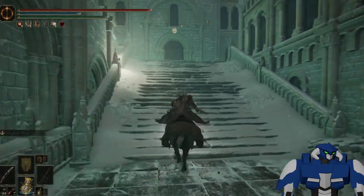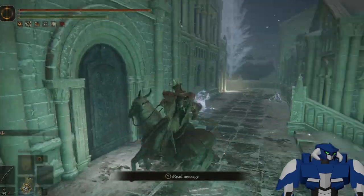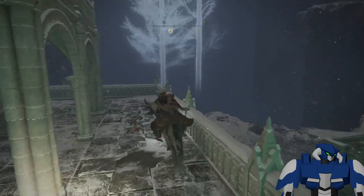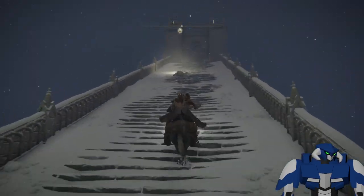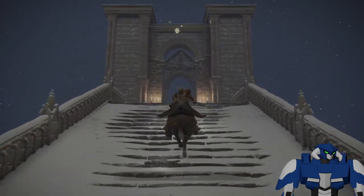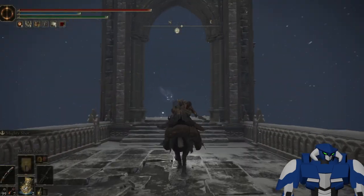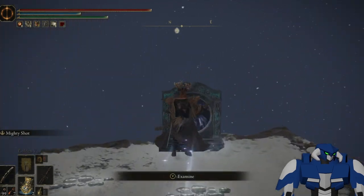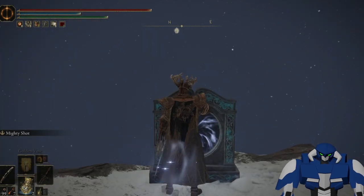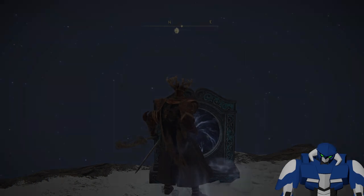After that, you're gonna be returned — if not, you just go back to the portal again and be returned over there. Then you can go this way; the gate will be cleared. You come this way, use the portal, and you will be transported to the Haligtree — Miquella's Haligtree or something like that.